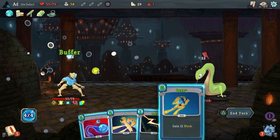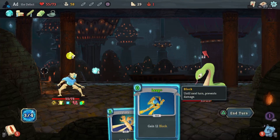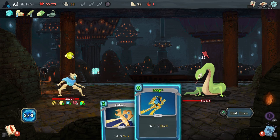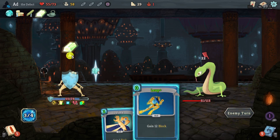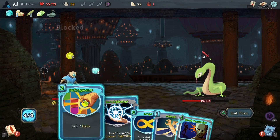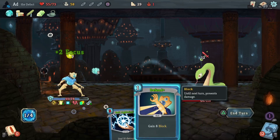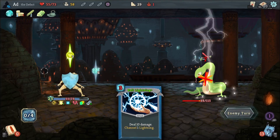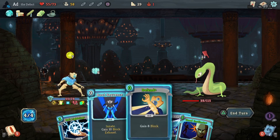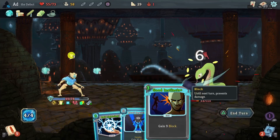Let's get Buffer on the table. We'll play Zap or dual cast. Can I prevent being hit? 16 plus 5 is 21 - I'll still get hit anyway. One of my buffers is gone. Let's Loop, Defragment, Good Instincts. I think we got this one in the bag. Defend, Cold Snap, Lightning. Fabulous.